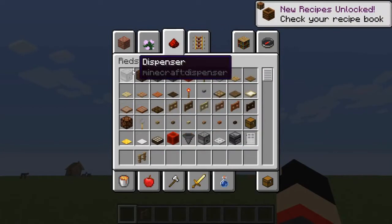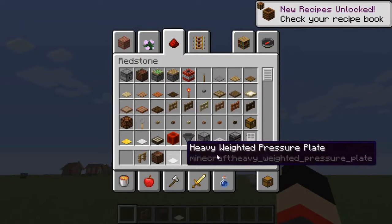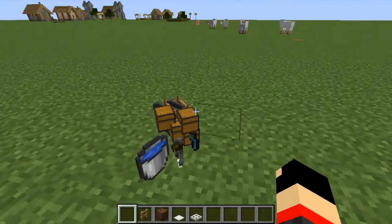Also you need a note block, an iron pressure plate, and an iron trapdoor. And that's pretty much it.